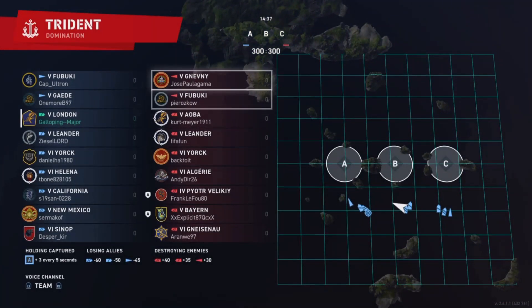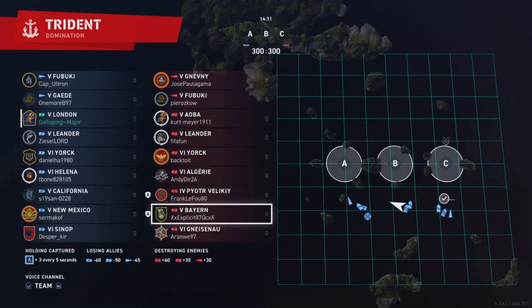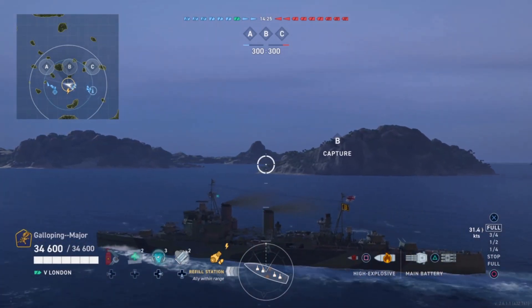This is a game of Dominational Trident, a tier 5 and 6 game. Ships in the match include Gneisenau, Fubuki, Aoba, Leander, York, Algeria, a Pyotr Veliky and a Bayern working in division, plus another Gneisenau. We spawn in the left centre, moving to the left.